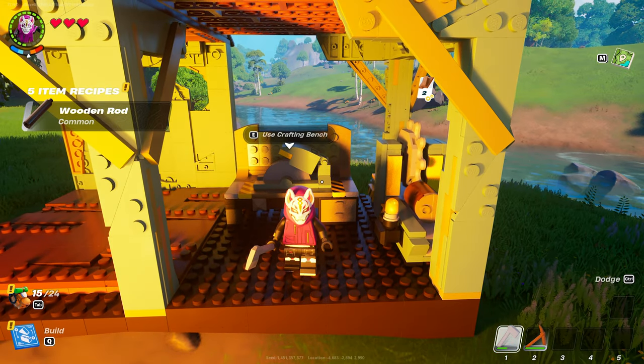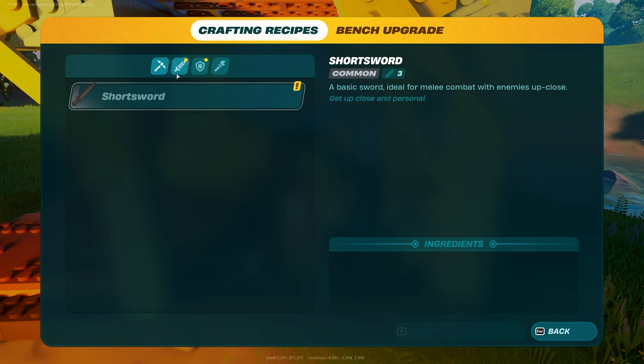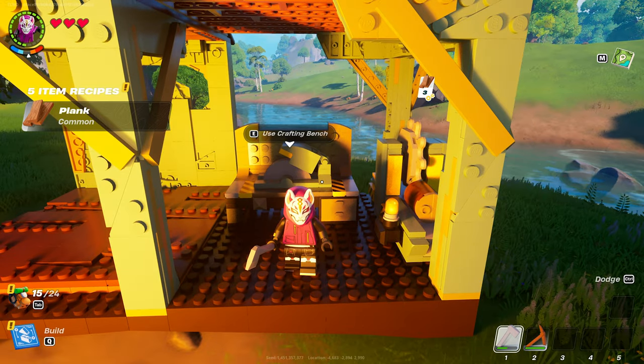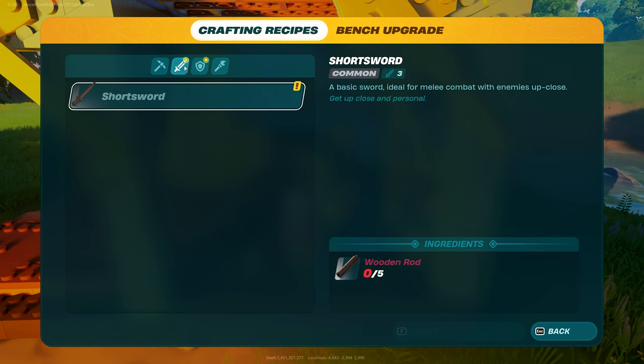It's a good idea to make yourself a weapon — whether it's an axe, pickaxe, or even a shovel — but an axe does the highest amount of damage. Make yourself a weapon before we try and take on some rollers. For this, open your crafting bench, head across to the sword tab, and craft yourself a wooden short sword.